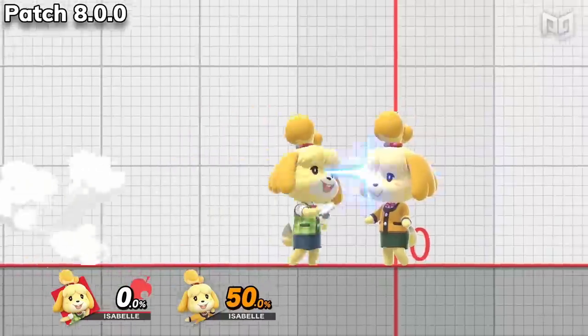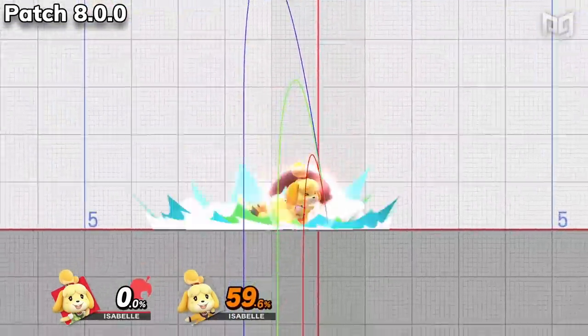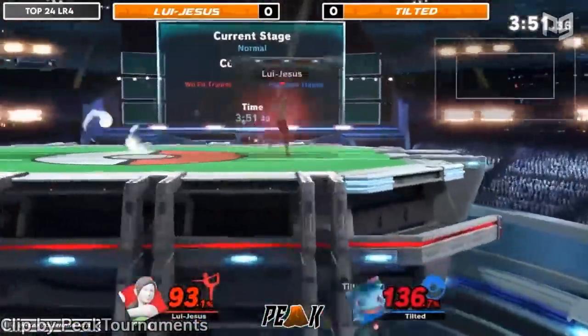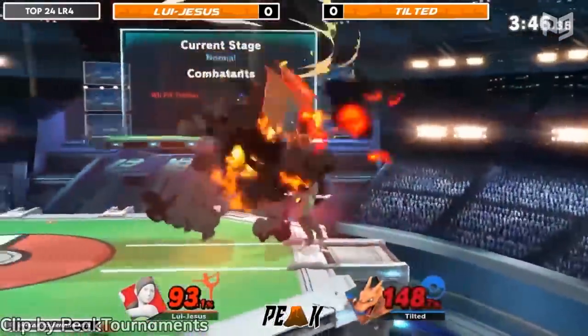Isabelle, the other Animal Crossing rep who often gets overlooked, is also getting some changes. Dash attack, up smash, and dair all come out sooner. She can now more quickly act out of up tilt. Up air has more knockback. These changes are almost all positive, but Isabelle definitely got the short end of the stick compared to her Animal Crossing counterpart Villager.